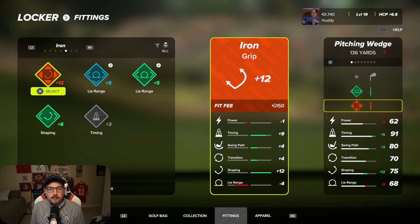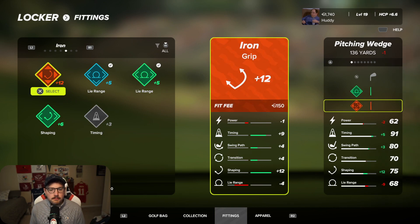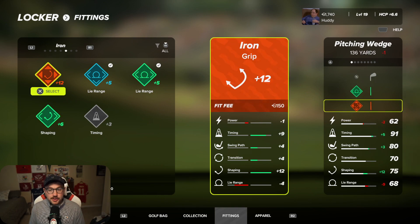The rarity and impact of these fittings on your attributes is determined by the color of the fitting. Orange rarity is the best in the game, followed by purple, then blue, green, and gray. Grip mainly deals with timing, swing path, transition, shaping, and lie range — it doesn't have a huge effect on power. Shaft deals more with power and every other stat. Fittings for your club head deal mainly with power, swing path, and shaping, with a little bit of lie range but not so much transition or timing.